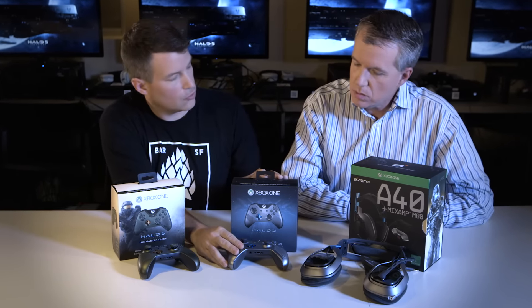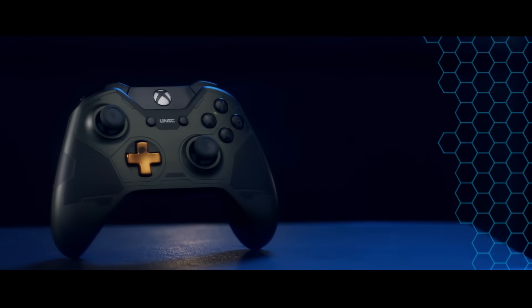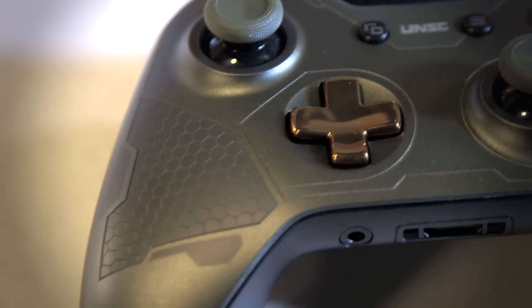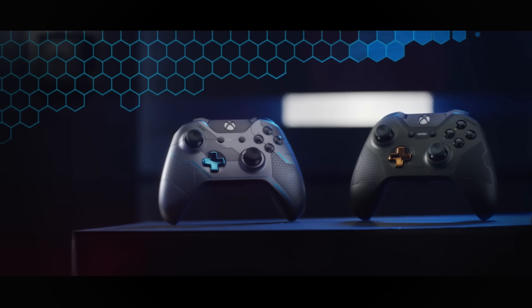We've got some great accessories for Halo 5. First, the Locke-inspired controller can be purchased separately. We also have a controller inspired by the Master Chief — you can see the green from his armor and the gold that matches his visor, carried through on the triggers, plus the hex pattern etched in. Each controller comes with a promotional REQ pack that includes a unique visor for your Spartan, so you get a different visor with each one.